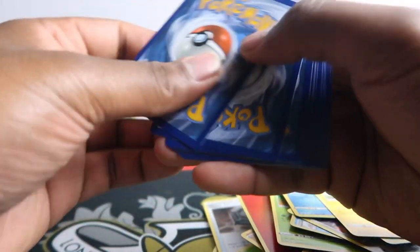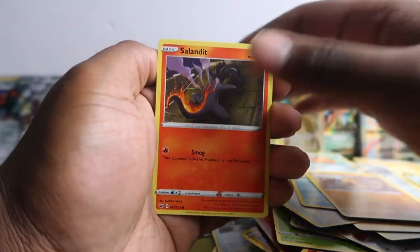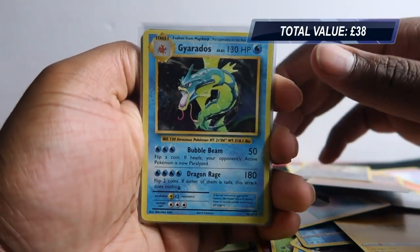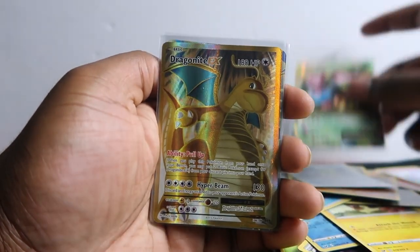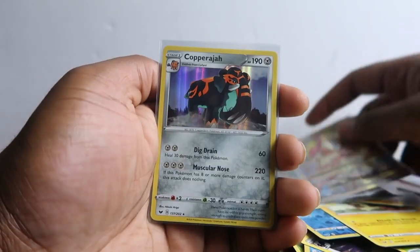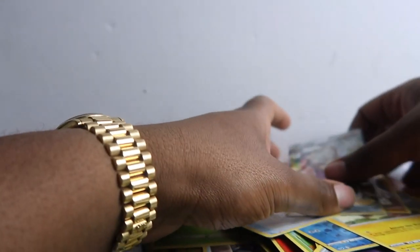Drizzle, Bisharp, Evolutions, Crabrawler, Cofagrigus, Boltund — it looks like we only got three hits from Sword and Shield. Let's recap: from Evolutions we got the Gyarados hollow, the Mega Venusaur EX, the Dragonite full art EX, and the Mega Pidgeot EX full art. The artwork on the megas is so dope especially in full art form. From Sword and Shield we got the Copperajah hollow, the Marnie hollow, and the full art Bede. Not bad pulls today!